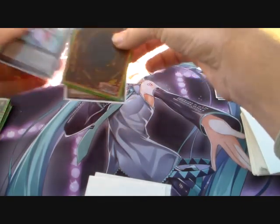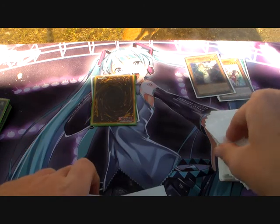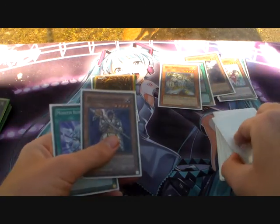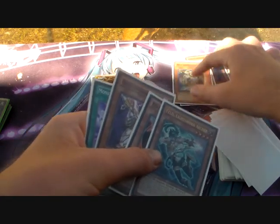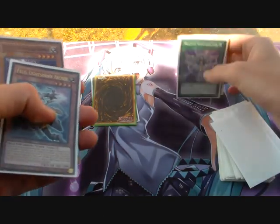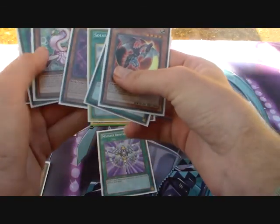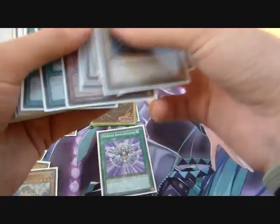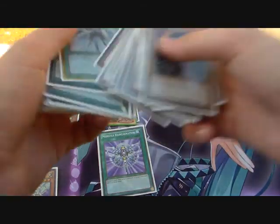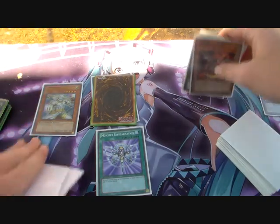You're going to detach the Fairy Tail Snow and mill 3 cards off Minerva. We milled 2 Lightsworn cards so we draw 2 more. Wolf is going to Special Summon himself, and the baby Minerva we milled is going to mill 1 more card. Then activate that — discard the Eclipse Wyvern — and add the baby Minerva, because Eclipse Wyvern is going to proc and banish a Judgment Dragon. Maybe I'm getting bad hands because of my shuffling.